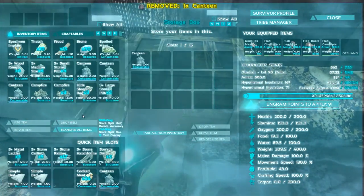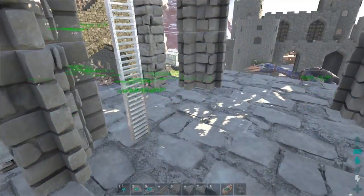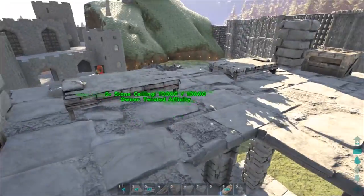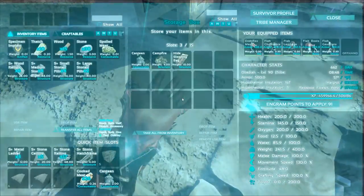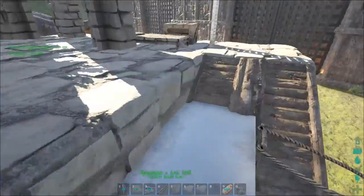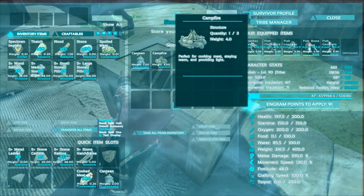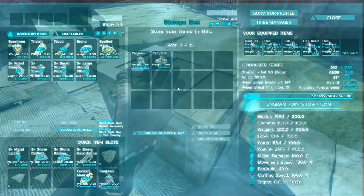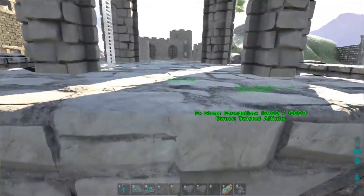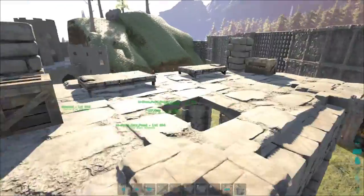In each one of these boxes we are going to put a canteen, a campfire, and a sleeping bag. The canteen is in case you're in a hot area and start getting dehydrated. The campfire is in case you're in a cold area and are slowly dying of hypothermia — you should also put some thatch or wood in there. The sleeping bag is in case you run out of beds. The beds will let you teleport between beds and respawn if you fall to your death. It just gives you security and makes it an overall better setup.